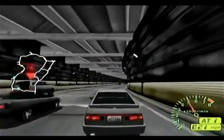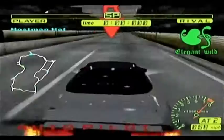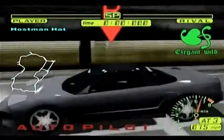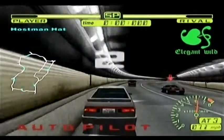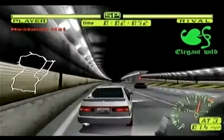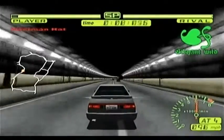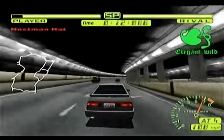There's one here - there he is. Flash my lights. There we go. So this rival is Elegant Wild and I'm what - Hostman Hat. Hostman Hat, that's a naff name. Go. Thanks autopilot, put me in the most awkward position ever. There we go, so you can see he's taking the lead and actually taking a bloody good distance. He's really accelerating. I think I've punched above my weight here.